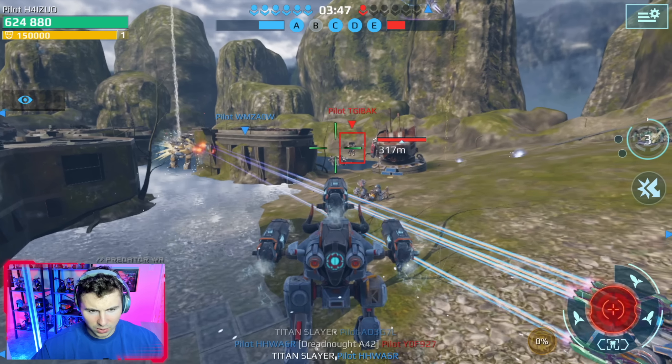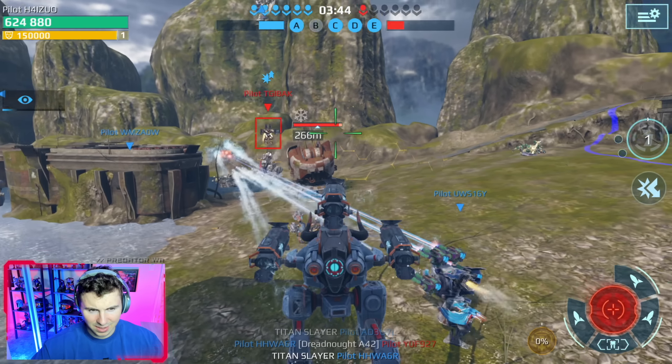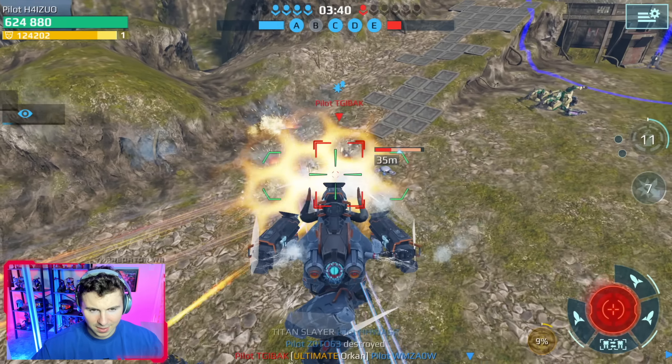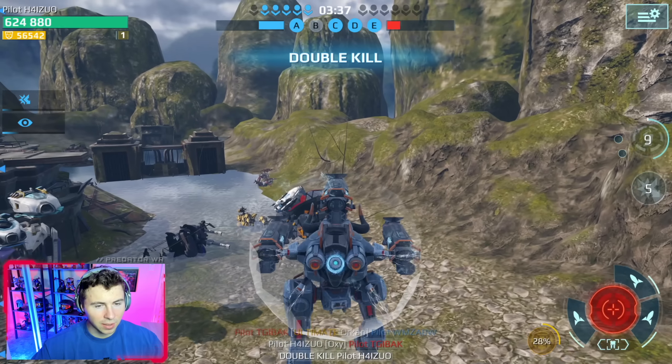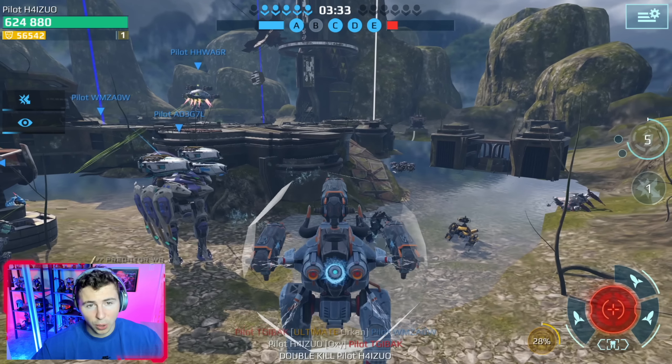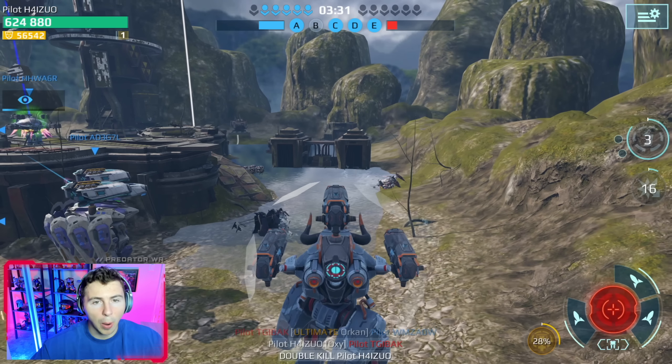Oh okay, he was almost dead. We're gonna quantum sensor him — got him! Double kill! See, that's how you counter the ultimate Specter or the crisis robot: put a quantum sensor on your titan and you smoke them in a couple of seconds and they can't do anything.